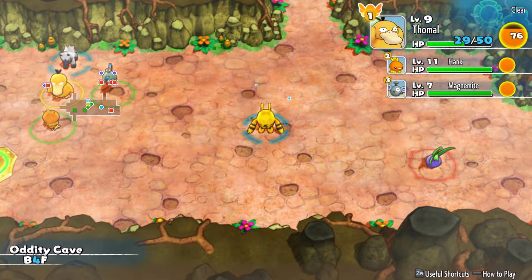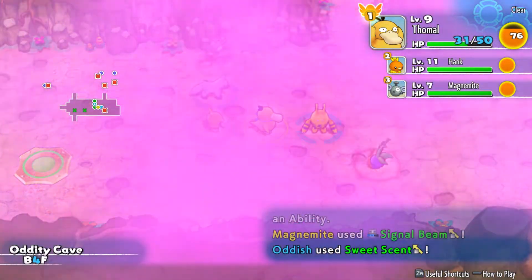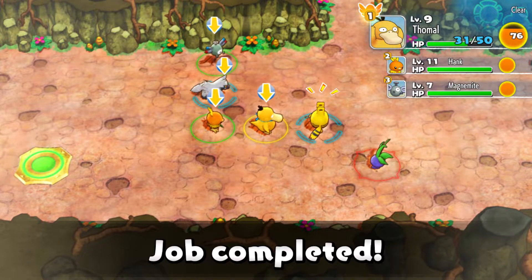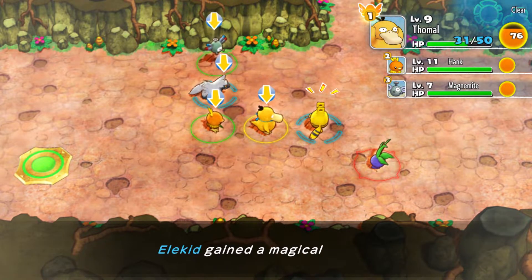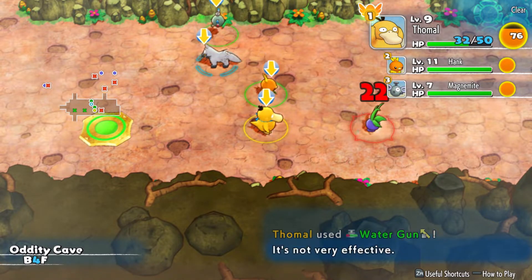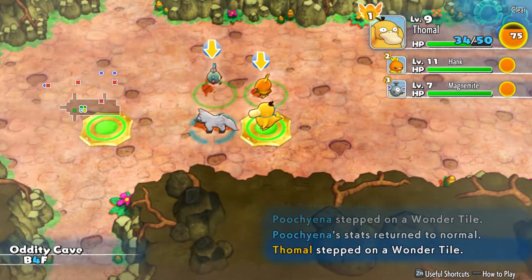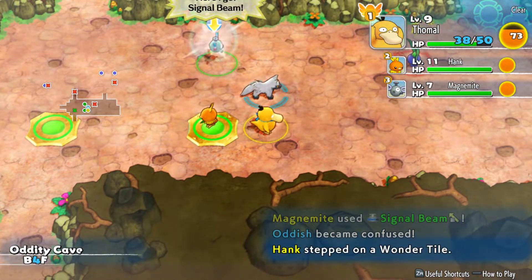What floor are we on? We have a mission here right - we need to rescue Elekid and they're right here! That was an easy one. We're not leaving yet, we still have like three more floors to go. Let's all cleanse ourselves of status conditions. Sometimes the pathfinding in this game can be a bit wonky.